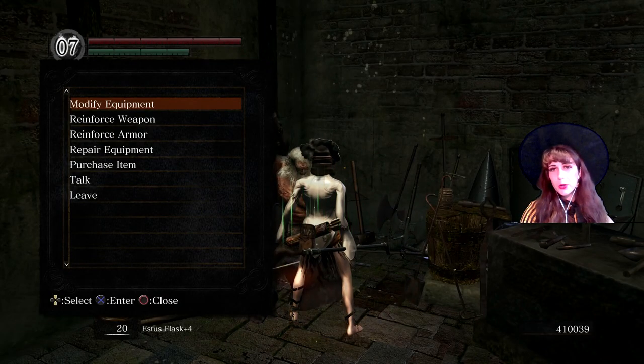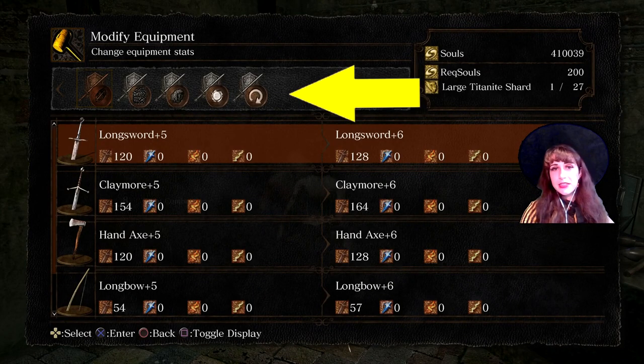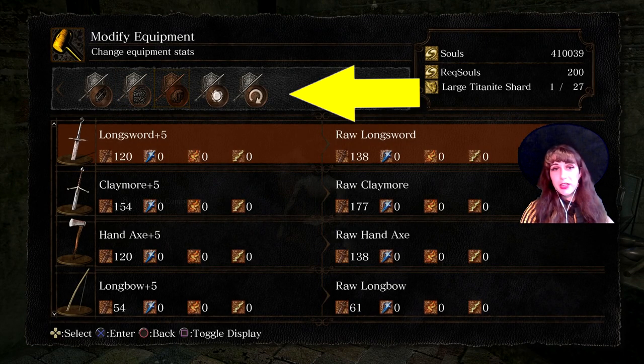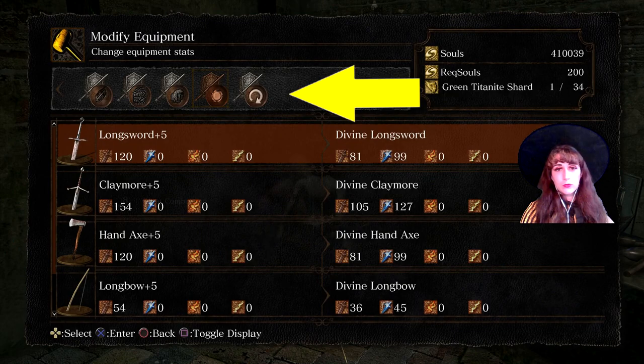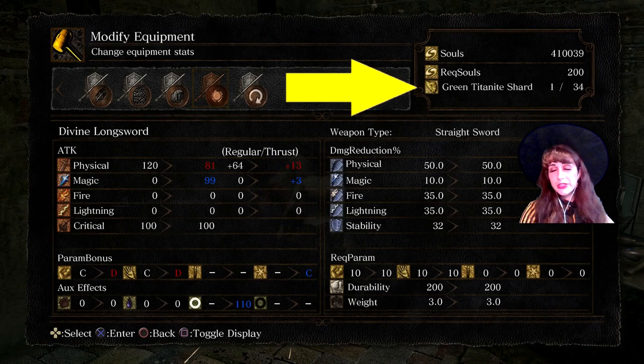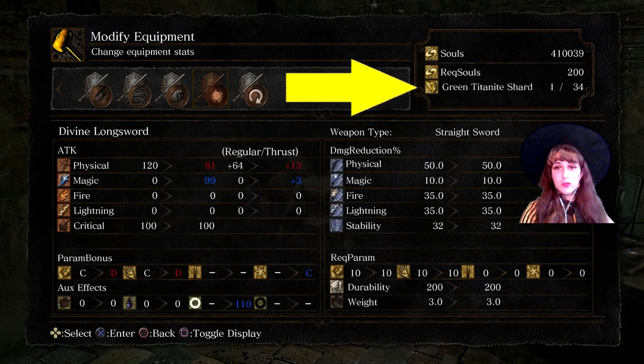Once at plus 5, you will notice your weapon will show up in the Modify menu as it qualifies for. Here we are upgrading a longsword to Divine using green Titanite Shards. Green Titanite Shards are used to upgrade weapons to Divine, Fire, or Magic. Further upgrades require additional green Titanite in that type.